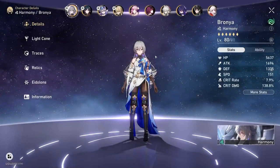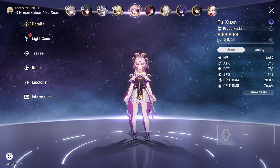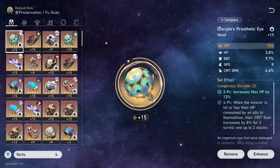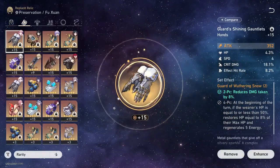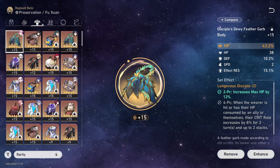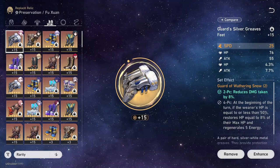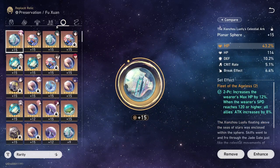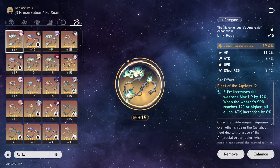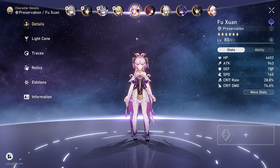Let's first go look at Fuxuan. These are my Fuxuan's base stats. She'll be rocking energy regeneration rope and HP percent orb. We're running two-piece Longevity and two-piece Wuthering Snow. We're running HP percent on the body, 25 speed on her feet, Fleet of the Ageless, HP percent orb, and an energy regeneration rope. These are her base stats, not including any light cones.